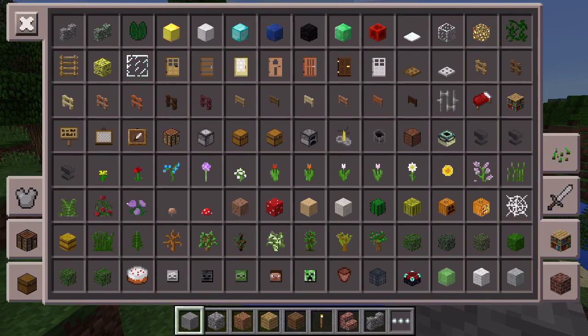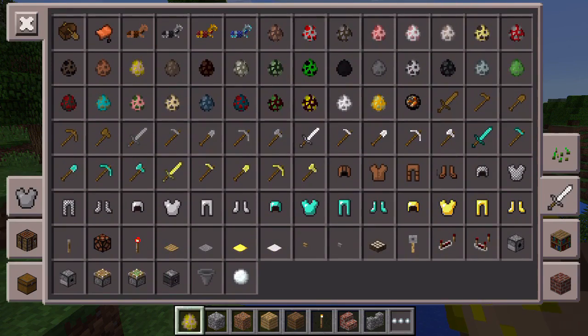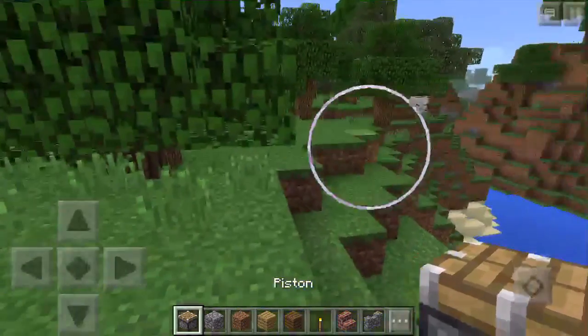First off, you can see the lead and the name tag, then the saddle, the horse armor, and all the new fire charges.